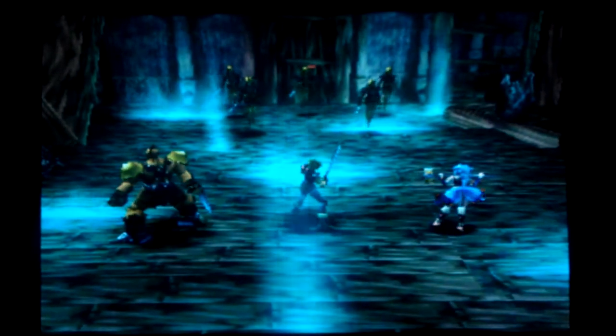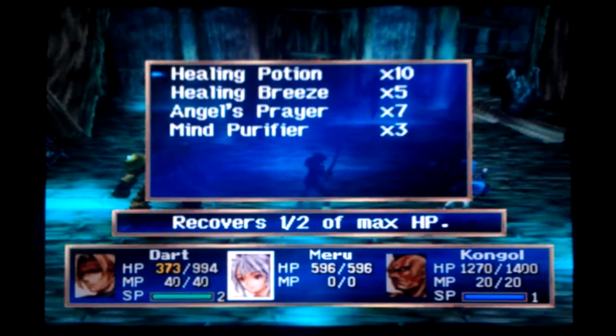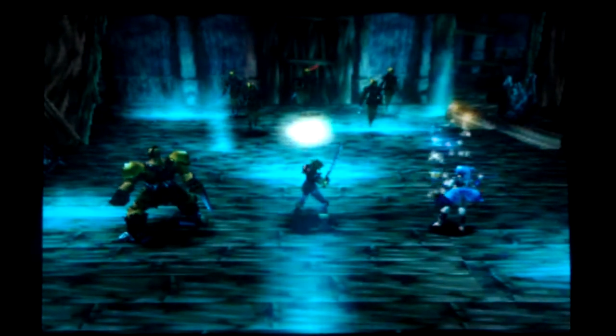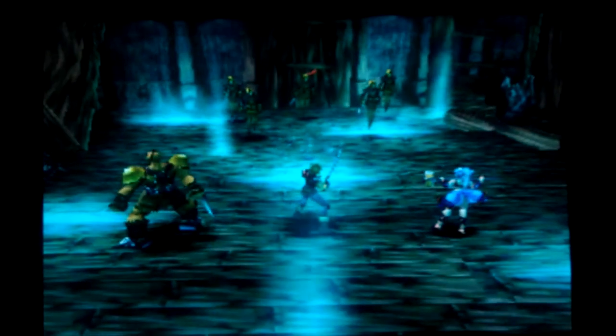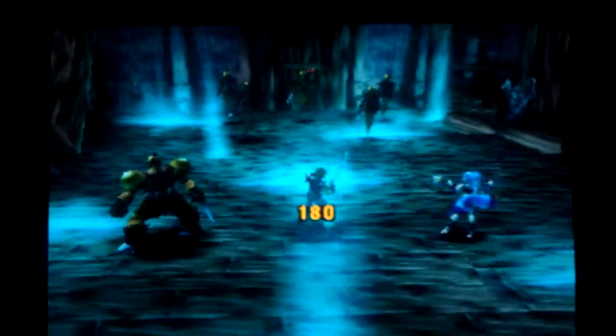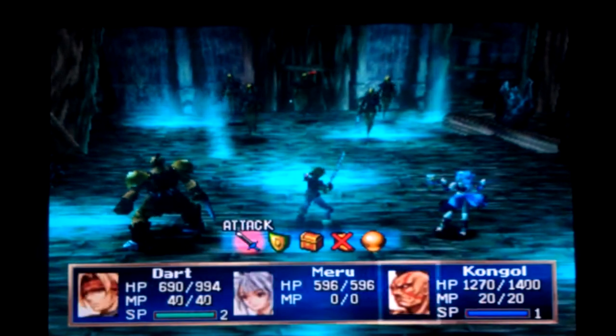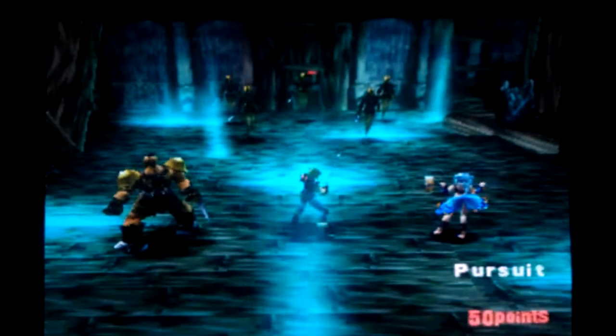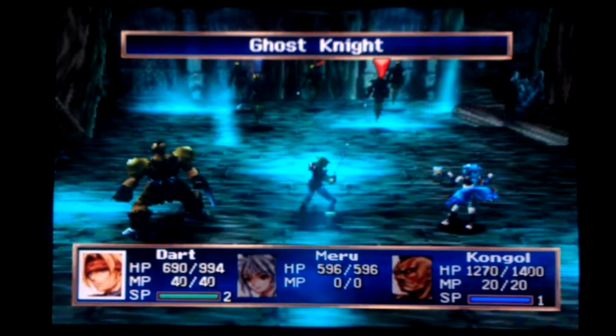The fight comes up very quickly, which is why speed is so critical — you have to be quick. Using a potion on Dart because he's getting low. Kongol is doing 260 to the commander, which is actually a very good portion of his HP.